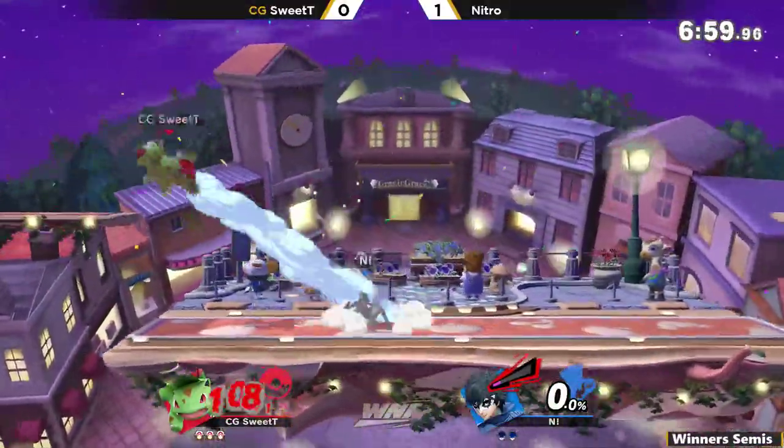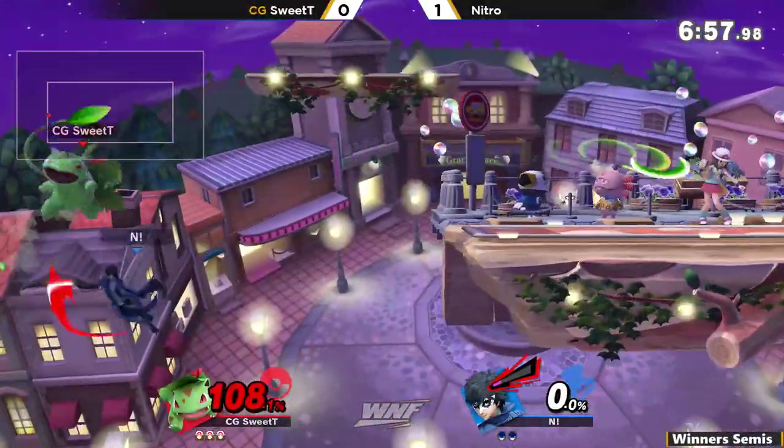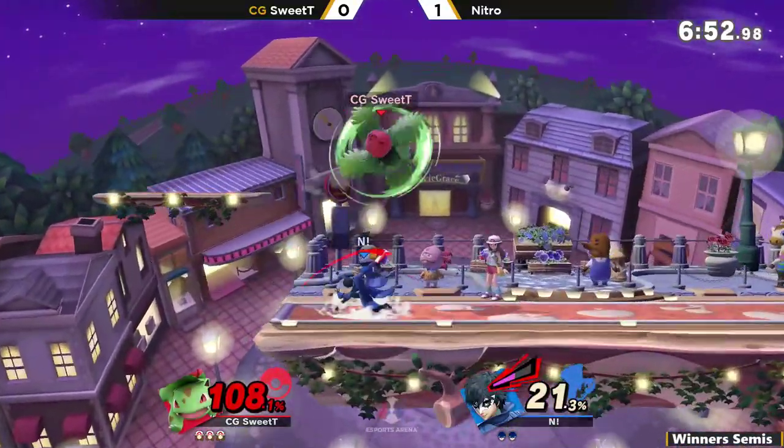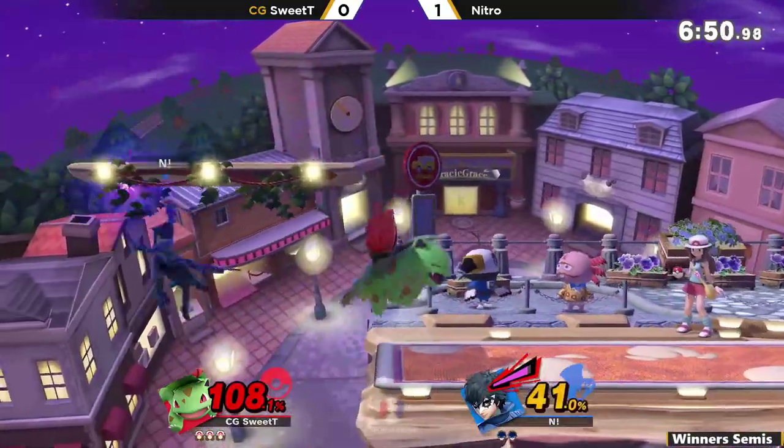Sweet Tea holding Squirtle a little bit too long, almost eating that F-smash there. But really nice back throw — he's going to take the first stock of game two. Looking a little better for Sweet Tea this game compared to last game. He actually managed to take the lead for the first time. How will Sweet Tea be able to convert all of this?